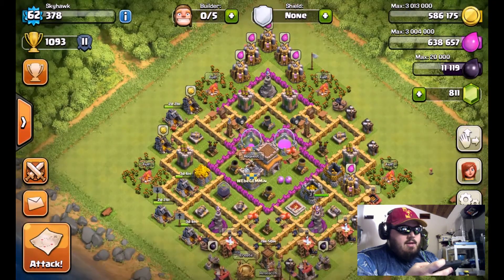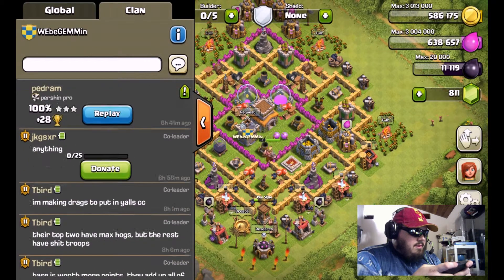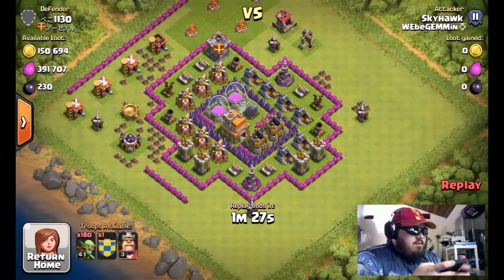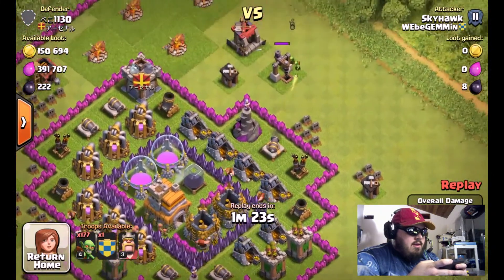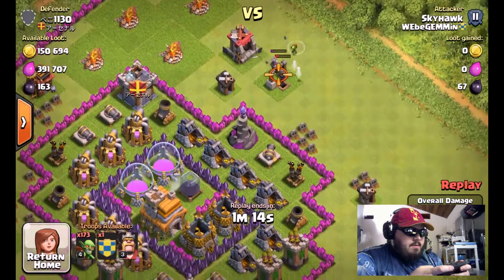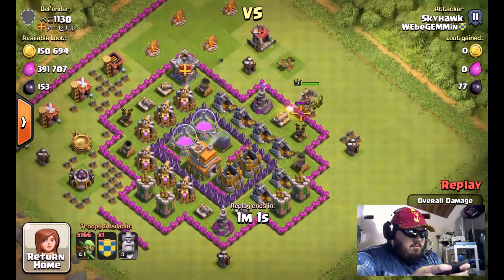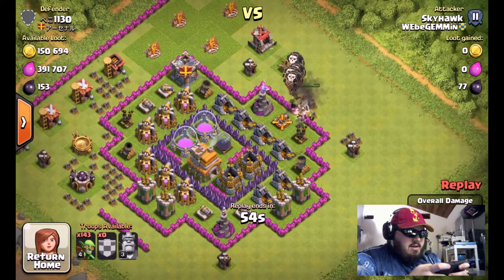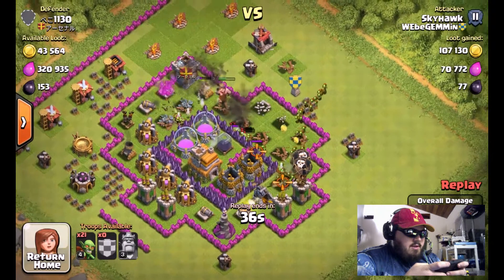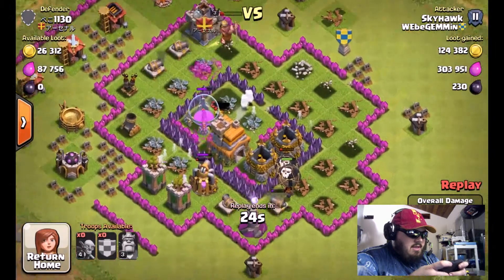Now let's look at an earlier attack where I used goblins plus my hero and clan castle. When I first started the attack, I used goblins to take out the dark elixir collector outside. Then I dropped my hero to distract the major defenses while the goblins broke down the wall. I also dropped the clan castle, which started taking out the mortars and the hero king took down the other mortar on the top side.